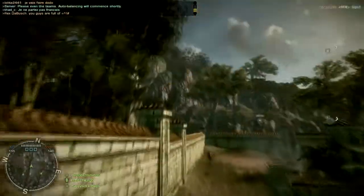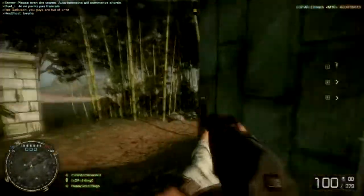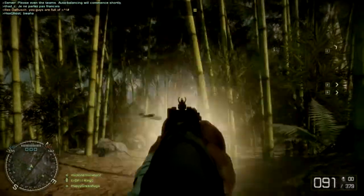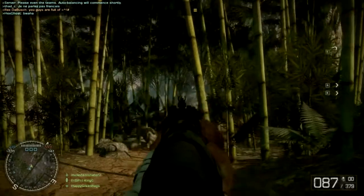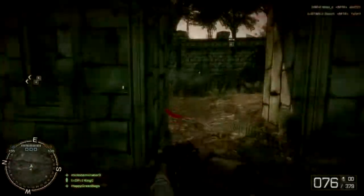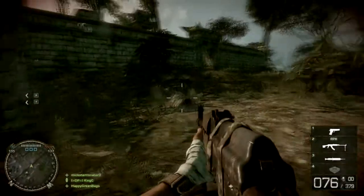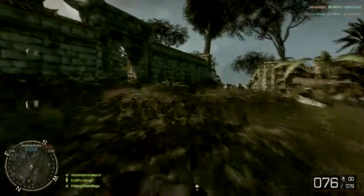It also comes with a new shotgun — it's the 870 Combat, just like in the original Bad Company 2, but it looks a lot different. It comes with a few new snipers: the Dragunov, which is actually pretty good — people don't give it credit; the M40, which is a really good sniper rifle; and the M14.